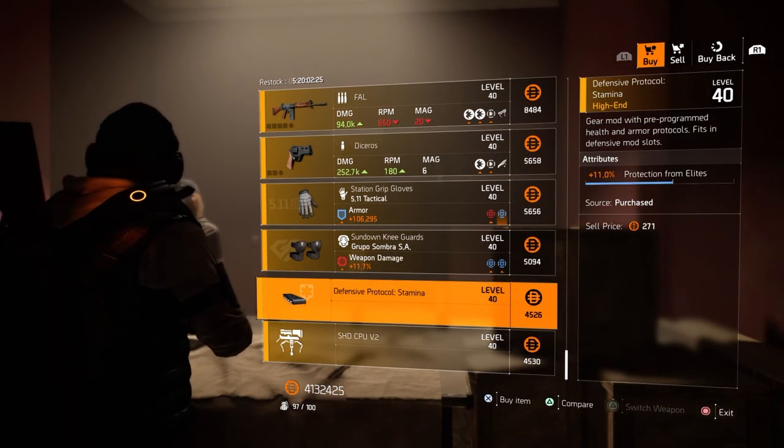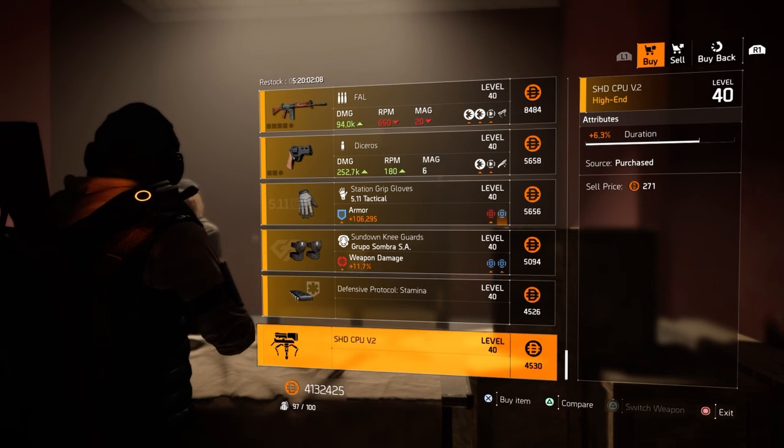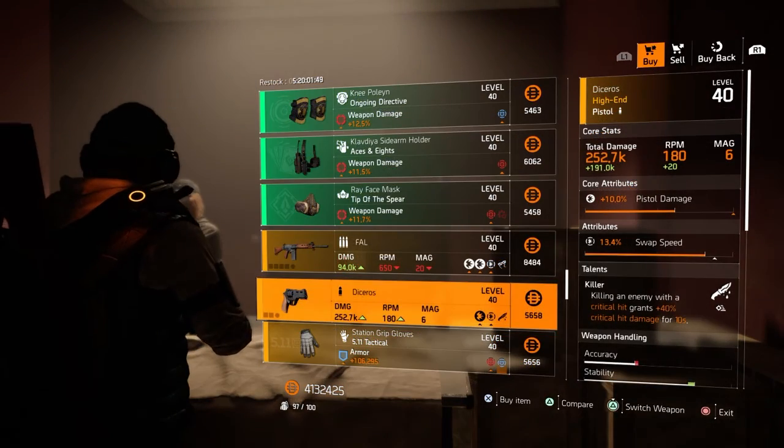Next we have a Defensive Modder with 11% protection from elites. Last thing on the list is a turret mod with 6.3% duration. That's it for all items, guys.